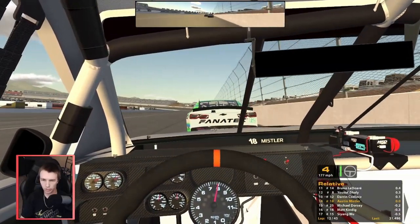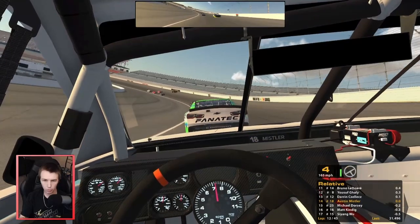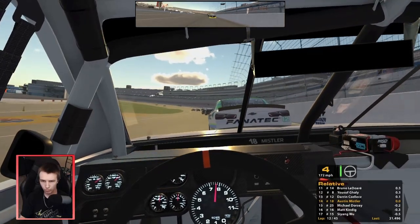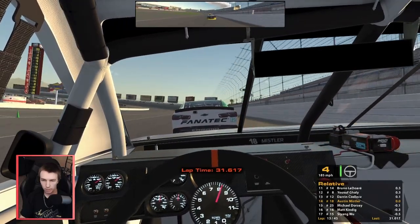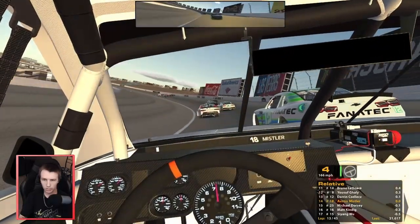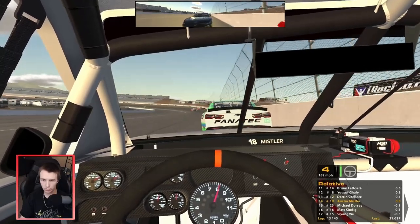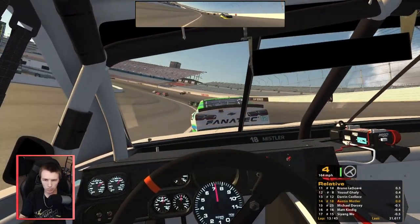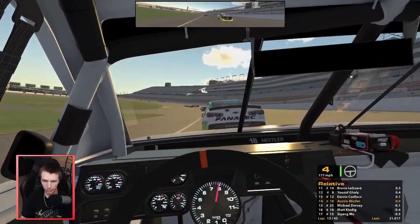Yusuf is making his way back forward now. They're battling pretty hard up there in that little pack of about five cars. Let's see if I can try to get back by this 12 car — try to get the hook down here, get it rotated. I think that middle is a little faster. Three and four seems a little more bottom-dominant.